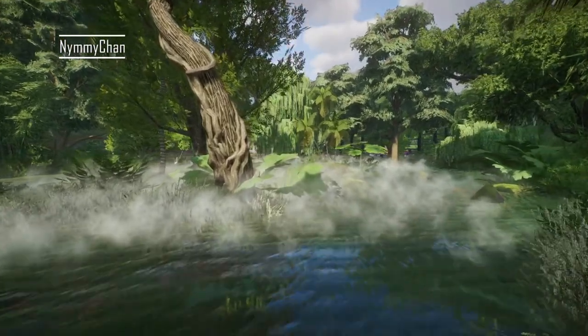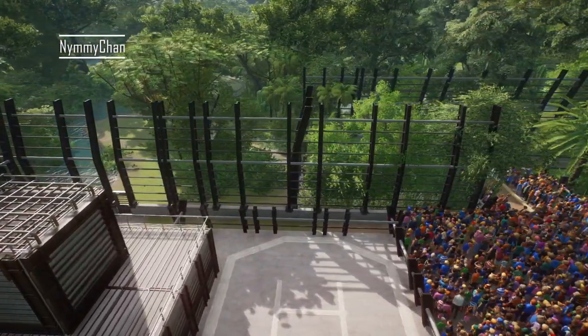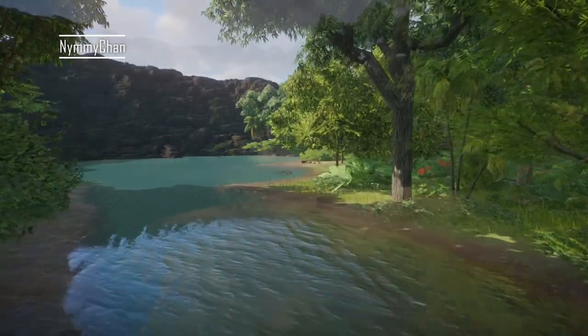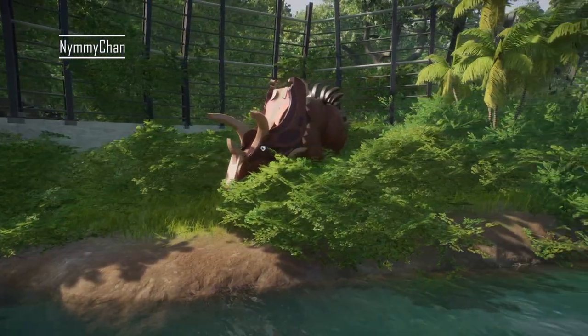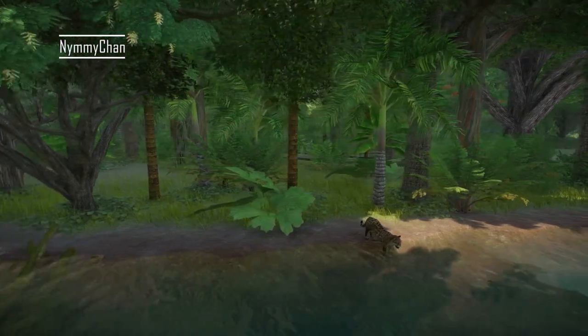The description reads: 'A beautiful tropical jeep tour through the wonderful rainforest. Come face to face with the majestic Bengal tiger or the mighty Indian elephant.' The project took a few days to make, but it's described as a fun little ride through a very deep and detailed rainforest. I enjoyed it so much — so with no further ado, let's get into the actual tour.